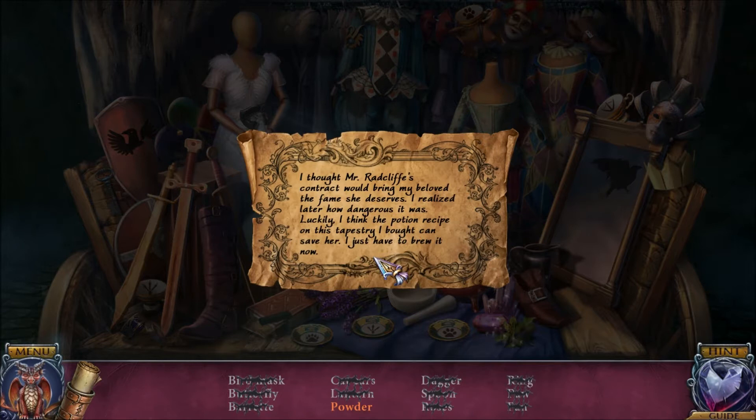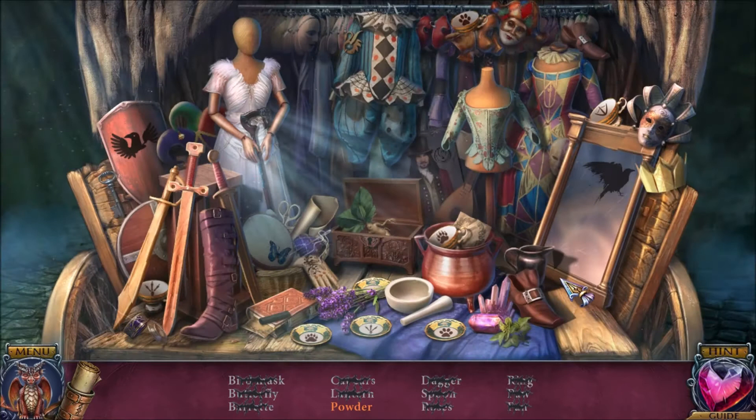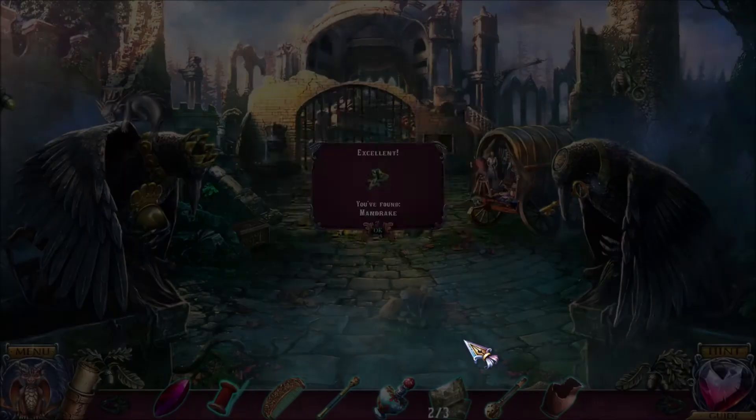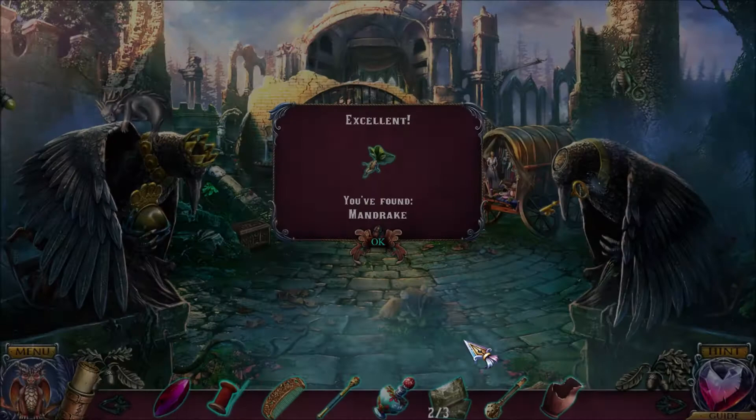Oliver's note: 'I thought Mr. Radcliffe's contract would bring my beloved the fame she deserves. I realized later how dangerous it was. Luckily I think the potion recipe on the tapestry I bought can save her.' Oliver found the recipe — in a brief moment of clarity he figured out what to do. Powder — purple powder — and we got a mandrake. That hidden objects challenge was fun.